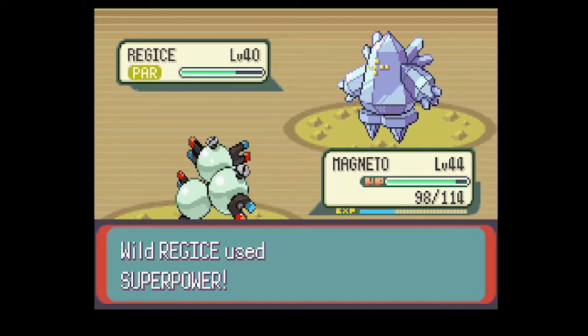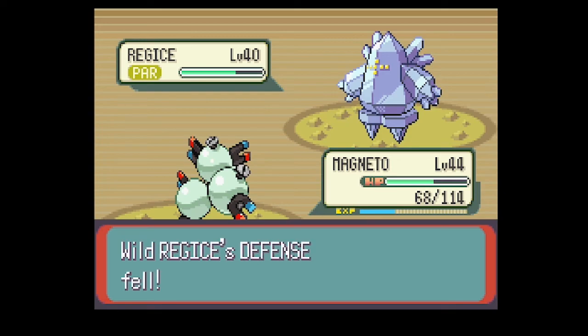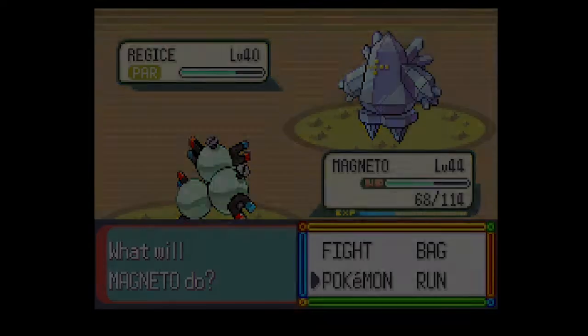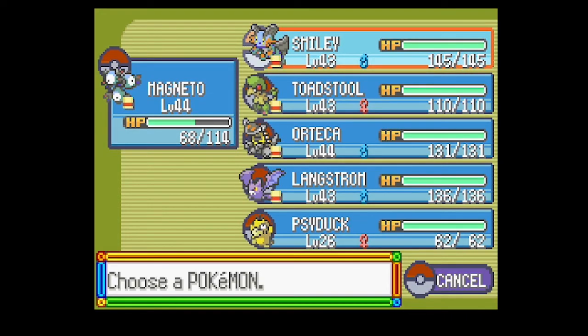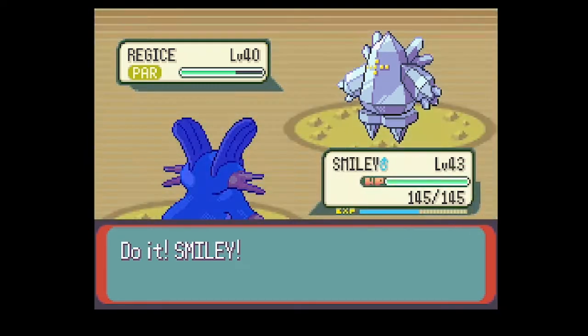Super Power — that's not great, but it does have a lower attack stat so it doesn't actually do that much. I think I'll still switch into Smiley, because Smiley can eat up Ancient Power and Super Power. Icy Wind is still not going to do that much.